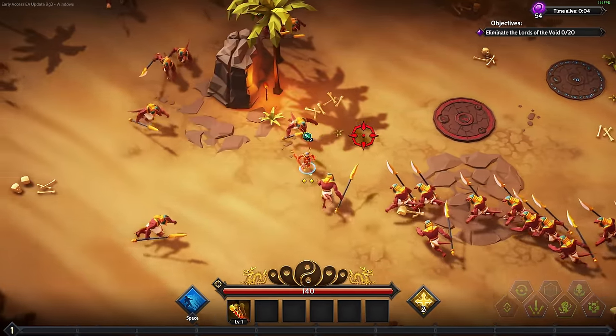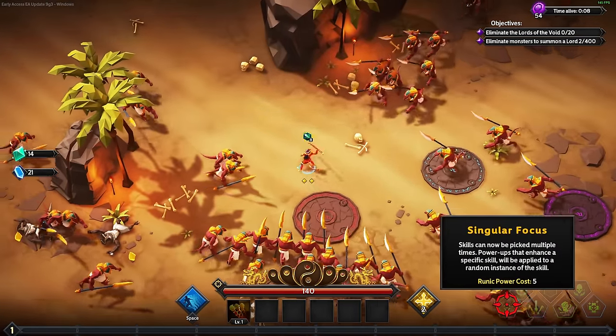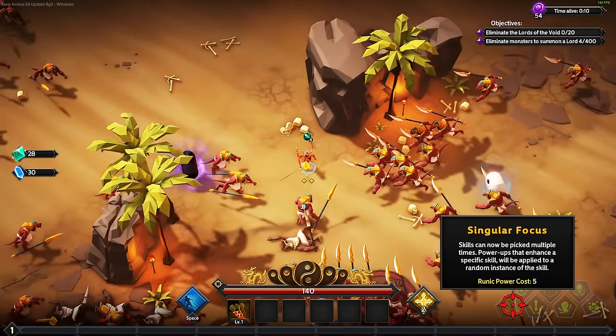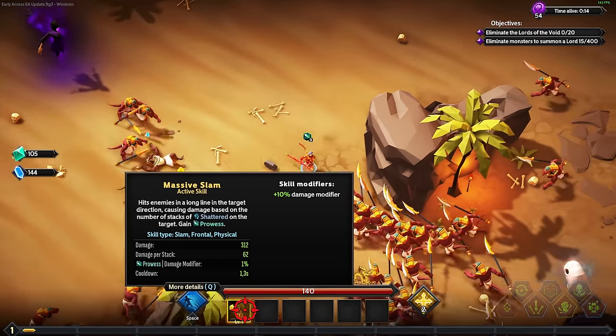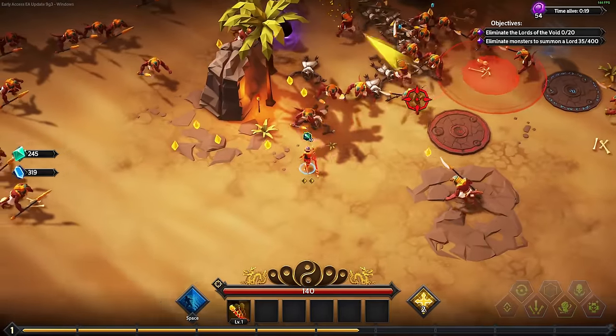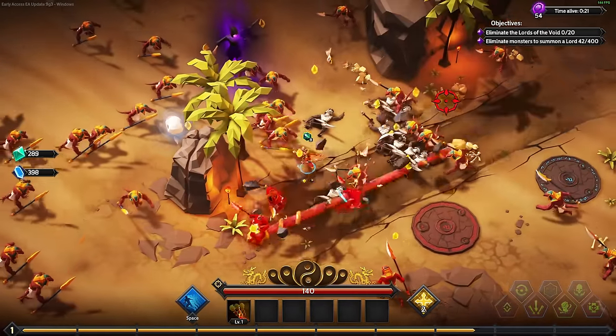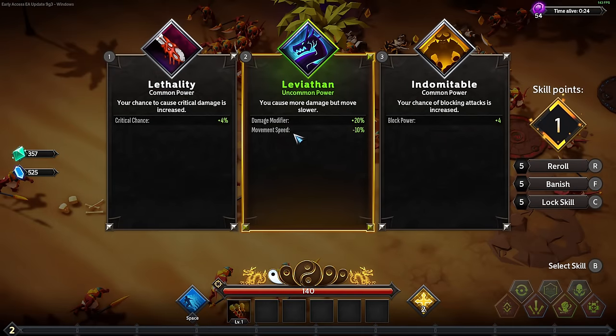Welcome back to Soulstone Survivors. Today I have a specific build that I want to do. We have the Singular Focus rune, and you may think it's about the main staff here, but it's actually not. I kind of missed that this one also increases its damage the more shattered you have on the enemies - that's why the damage catapulted up last time. But I want to go for a completely different weapon and you'll see it once we get there.